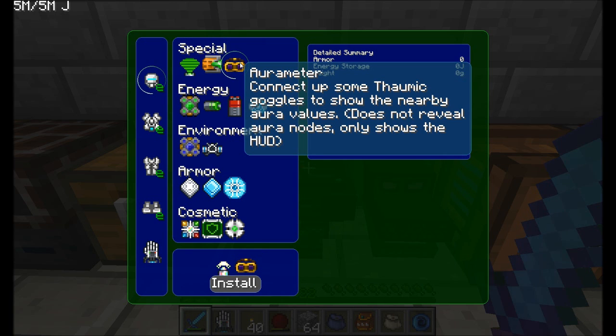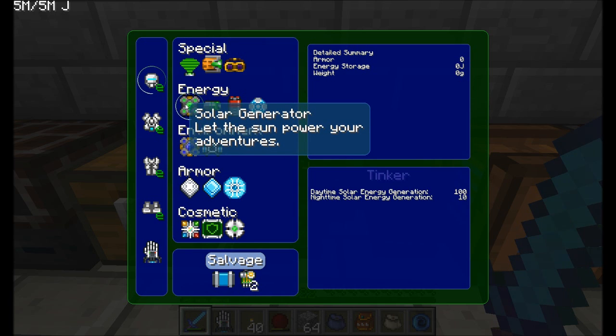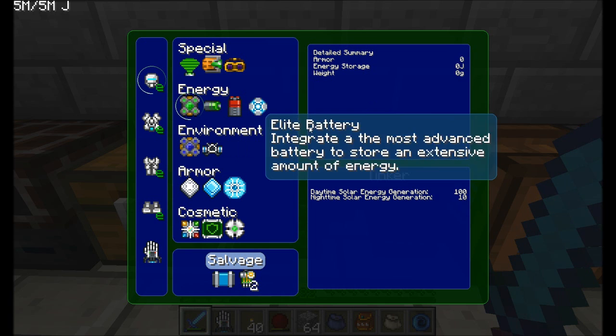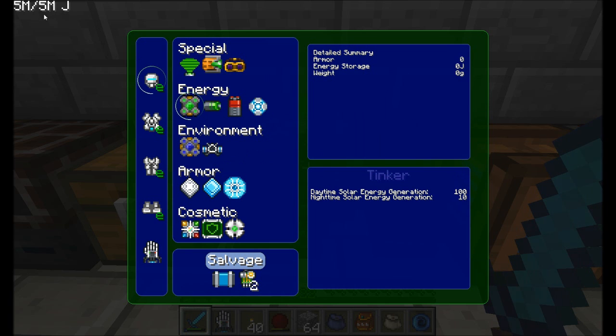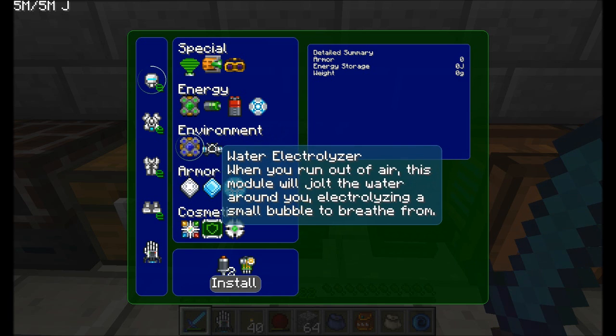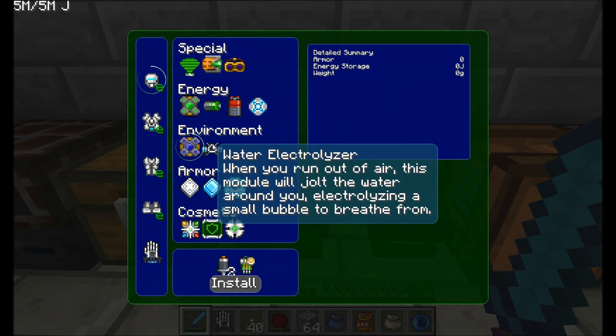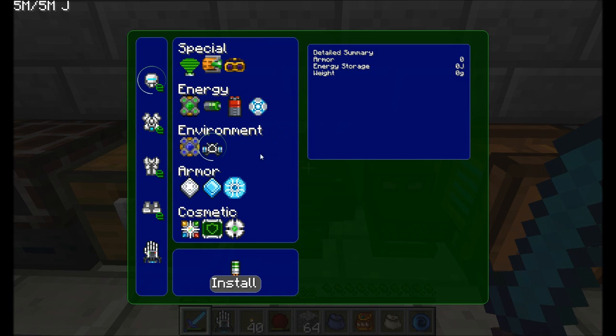I could have put in an aurameter, which will require some thaumic goggles — you have to actually make the goggles — and it'll show you the aura values on your HUD, but it does not show you the aura nodes. Another module I put in here is the solar generator — it collects energy from the sun. I did not put the auto-feeder or the water electrolyzer in. The auto-feeder will allow you to automatically eat food in your inventory, and the water electrolyzer will use some energy to refill your air.